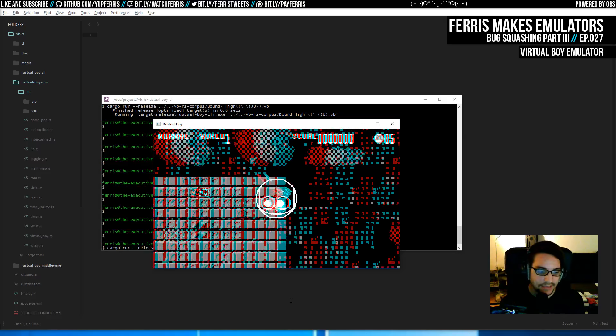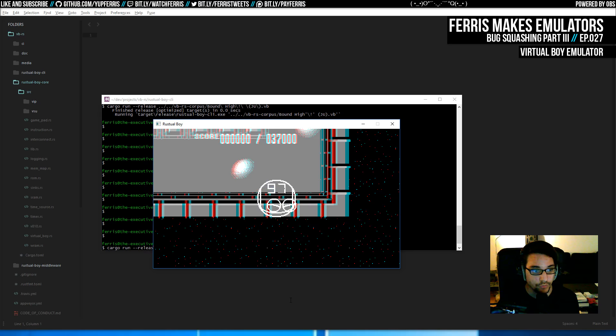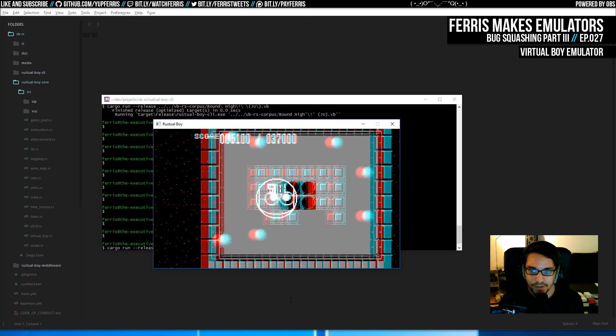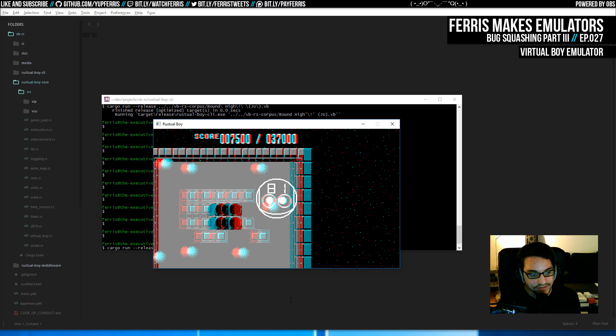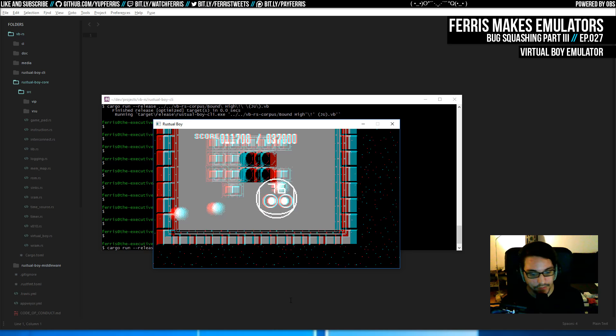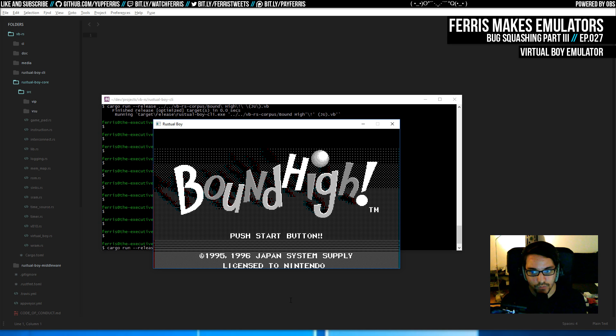As a quick refresher: the issue is the game sits and waits on an interrupt that can only trigger on certain conditions, and it doesn't seem like the ROM actually sets up those conditions properly for that interrupt to occur. In the emulator it just waits. A couple other emulators have invalid startup state for the video hardware that makes the game work, but I'm not happy with that. I want to go through the initialization code and figure out what's wrong.